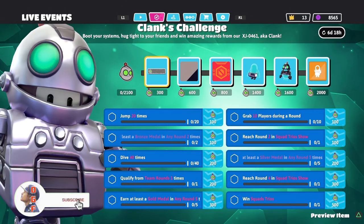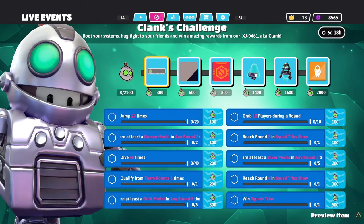What is up guys, I'm DaddyGamerFriend and welcome back to another Fall Guys Guide video. In today's video, we're going to be going over the live event that's going on right now — the Clank Challenge. It says boot up your system, hug tight your friends and win amazing awards from our XJ-0461, aka Clank. We just had the Ratchet Challenge which unlocked the Ratchet skin, and now we have a chance to unlock his best friend, Clank.